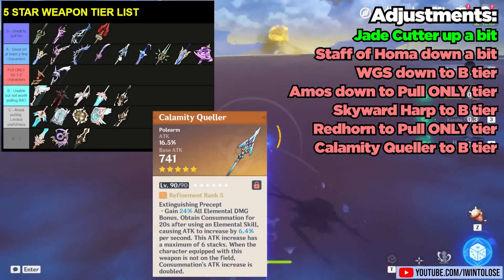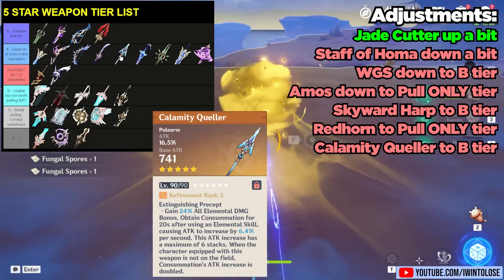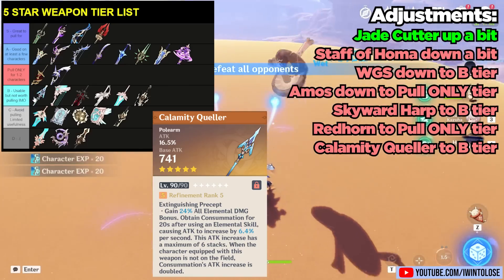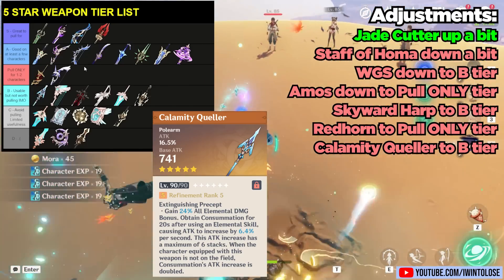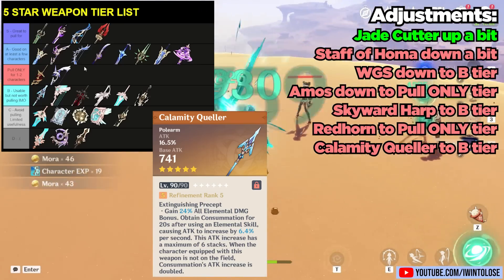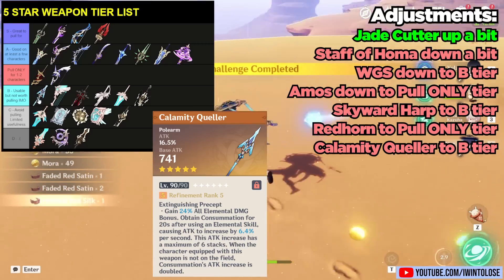Up next is the Calamity Queller. We have another polearm that was introduced that is overall better than the Calamity Queller for many situations, so I'm going to move it down to the top of the B tier. Even for a character like Shenhe, I would recommend pulling on things like Ayaka's Constellations or even Shenhe's Constellation 1 or 2 before pulling for the Calamity Queller, hence why I decided to move this down to the B tier.